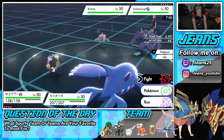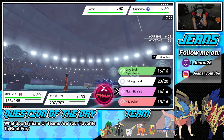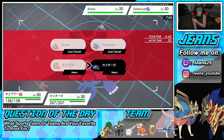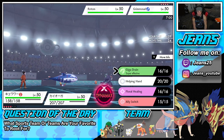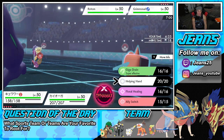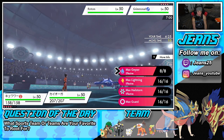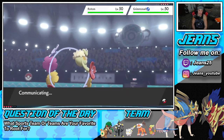We're going up against Rotom alongside Grimmsnarl. I could ally switch, giga drain, or dynamax — that could be good. I think he's just going to use a thunder move, so I might go helping hand and take out that Rotom. I'm going to let him proc the policy if we outspeed — that's great. I'll helping hand and go for max lightning. I'm not sure if we outspeed Rotom, so we'll dynamax now and proc policy next turn if needed.